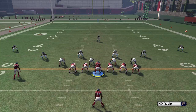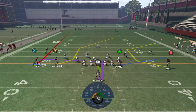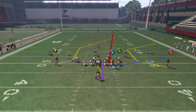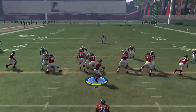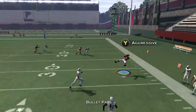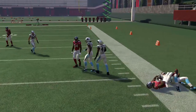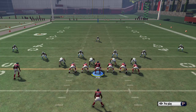The next setup off the same play: take the X, motion him, put him on a fade, motion him to the right, and put the A on a flat. This uses the C route in combination with the routes on the right-hand side of the field to get the catch. It's a little more fluid when executed well.